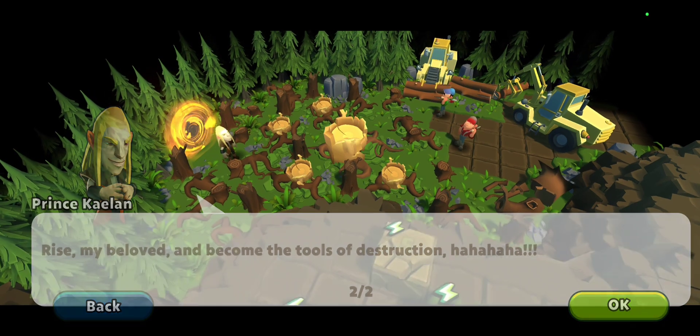Off to the next screen. This is the camp the trees are heading towards. We must warn the lumberjacks and take them to safety.